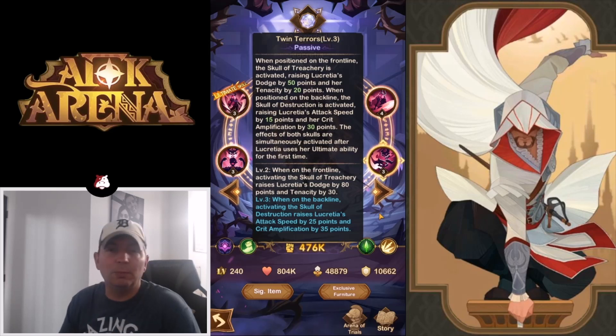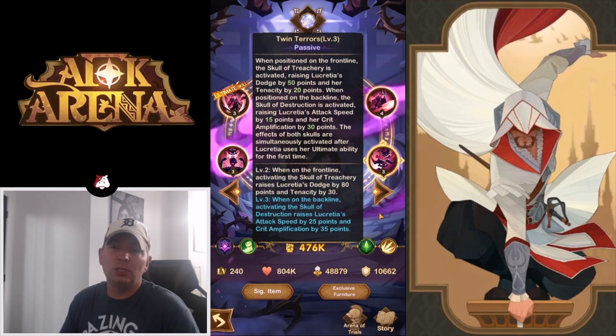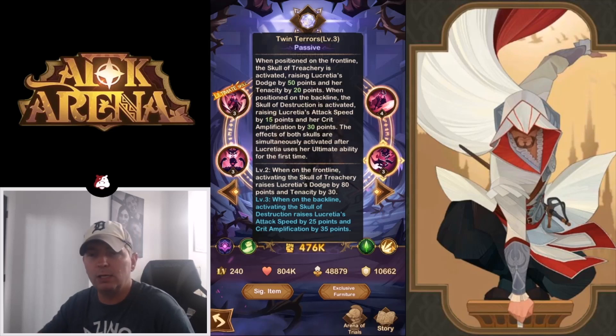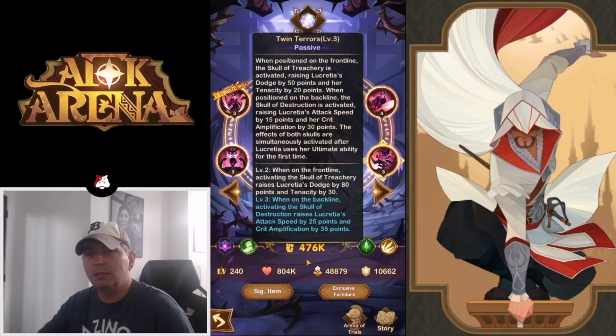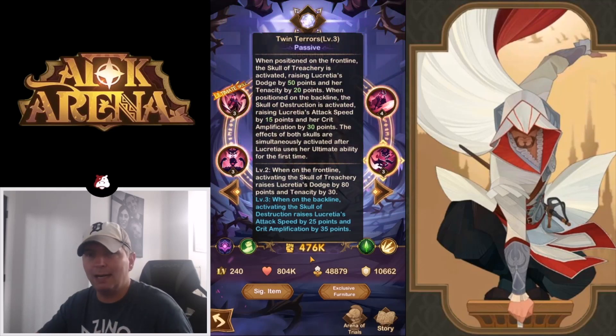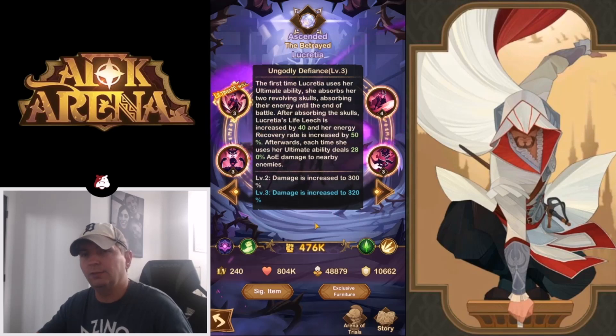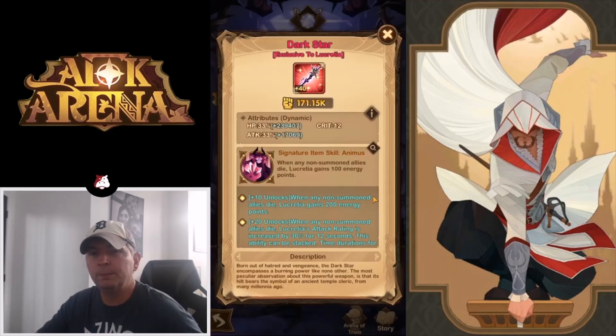She is going to be really the one to look for. She's not only a ranger but also plays like an assassin, and she can buff herself massively through Twin Tears and Ungodly Defiance — adding dodge, tenacity, attack speed, crit, life leech, and energy regen. We haven't even gotten to her signature item or furniture yet, but overall it seems like it is going to be an absolute priority to get her signature item.